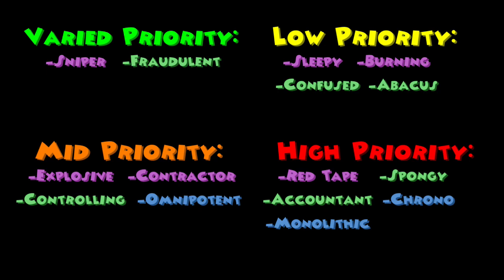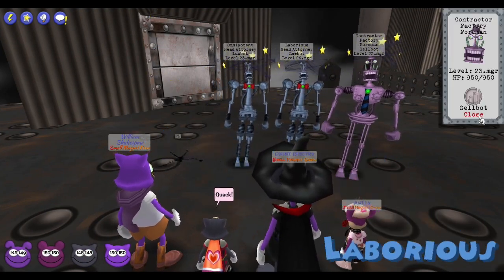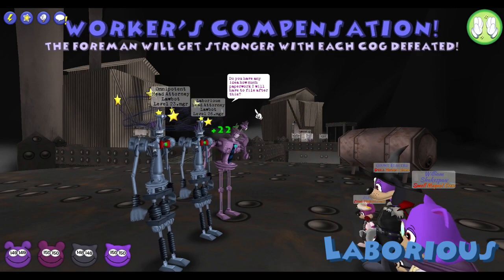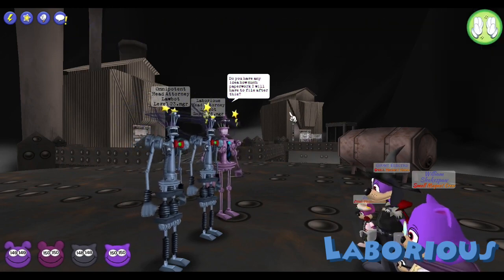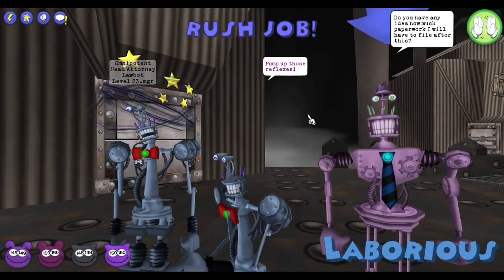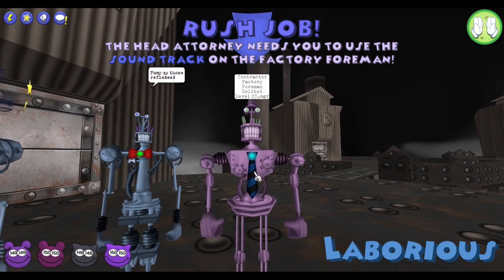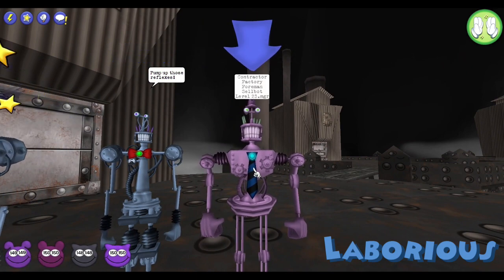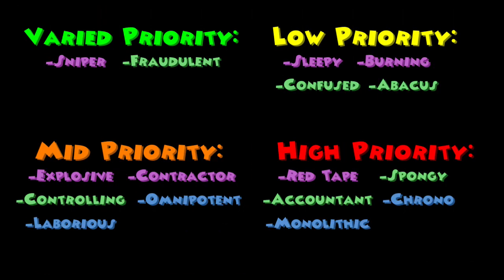Rush jobs? The Laborious Head Attorney has 900 HP and at the end of every turn will create a rush job which forces toons to hit a cog with a specific gag. If you fail to do this, you'll be hit with Hurry Sickness, which increases in damage every time it's used and makes your gags less effective for one round. This cog is mid priority as the rush jobs don't really hurt your team too much and usually you can pile on the cog with the said rush job.